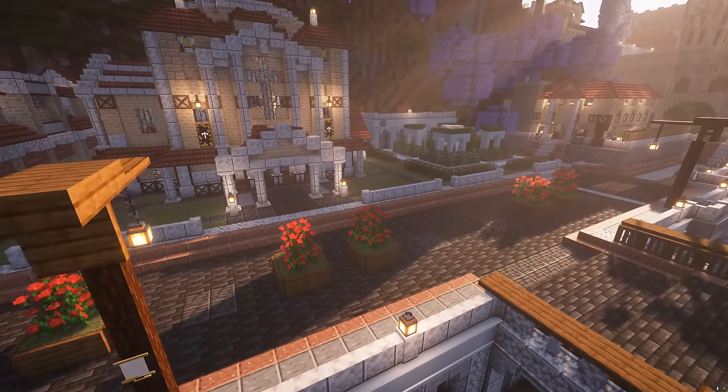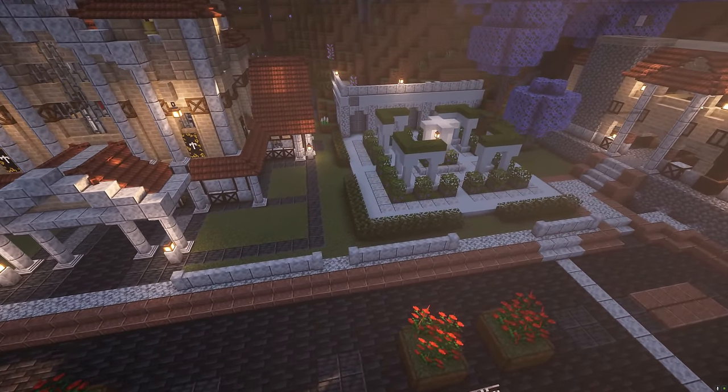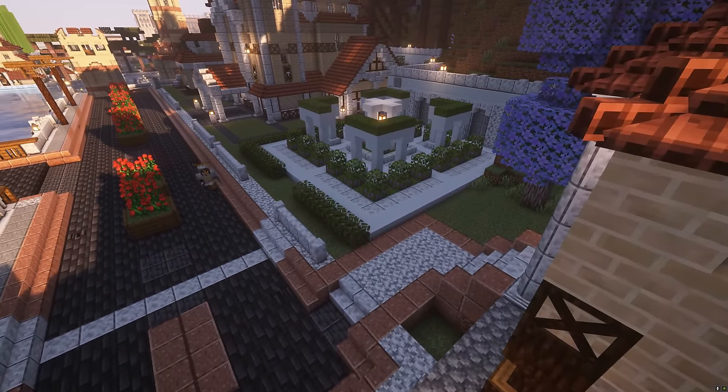Not forgetting the town hall — next to this we've built a little kind of shrine, a garden decoration. I thought we had the flat area next to the town hall, why not put it to good use and put down this decoration? Looks pretty good.